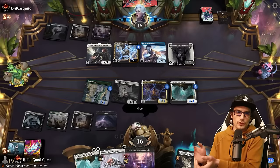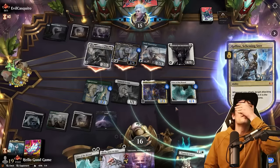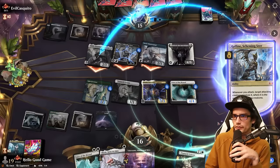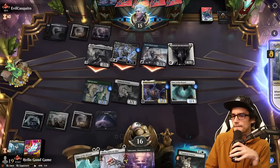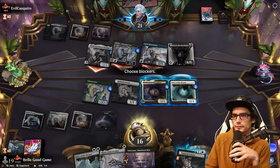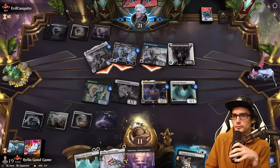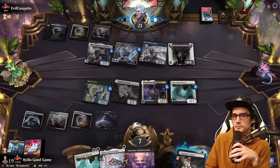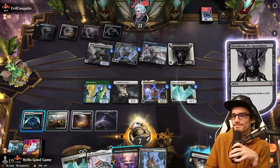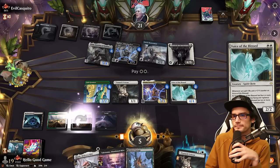Nice! Rafine Shielded, Thalia, Rafine, Sheoldred — that's great. I'm surprised you took time off to play the Mastermind. Brutal, absolutely brutal. May as well just scoop up — down to five, down to four.